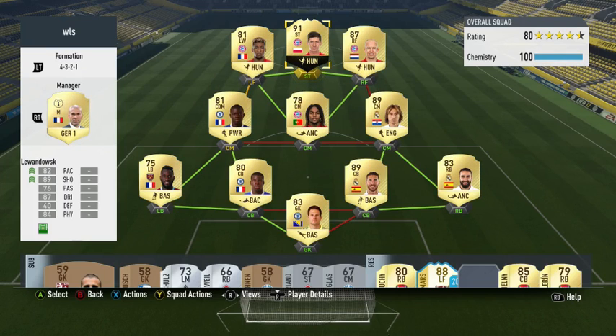Welcome to another FIFA 17 player review where we take an in-depth look at the cheap beast Kingsley Coman from Bayern Munich. I played him up in that left forward position in a 4-3-2-1.